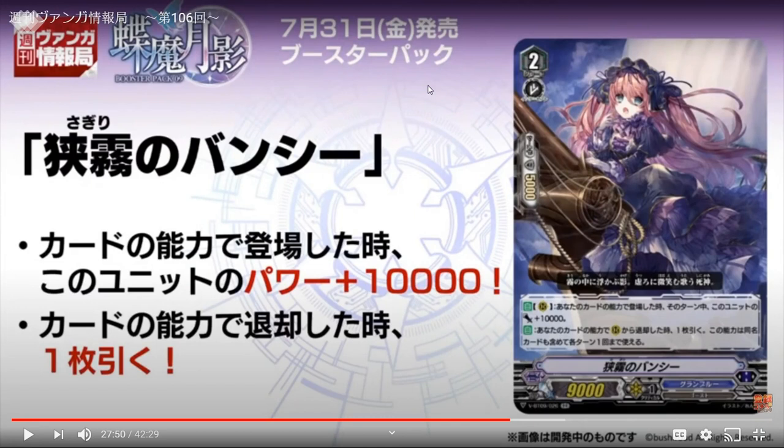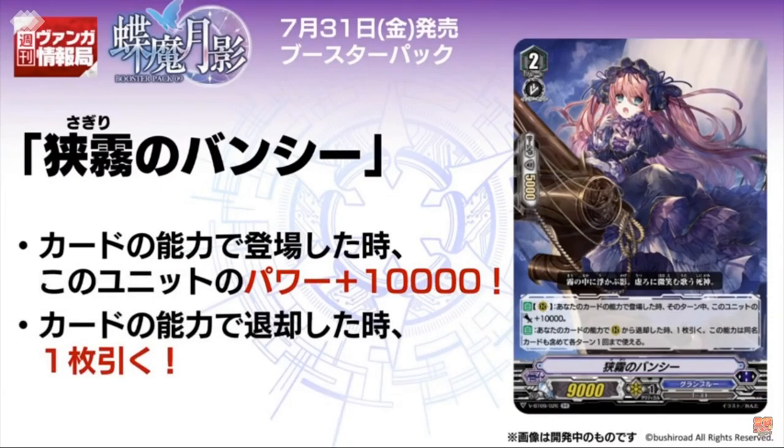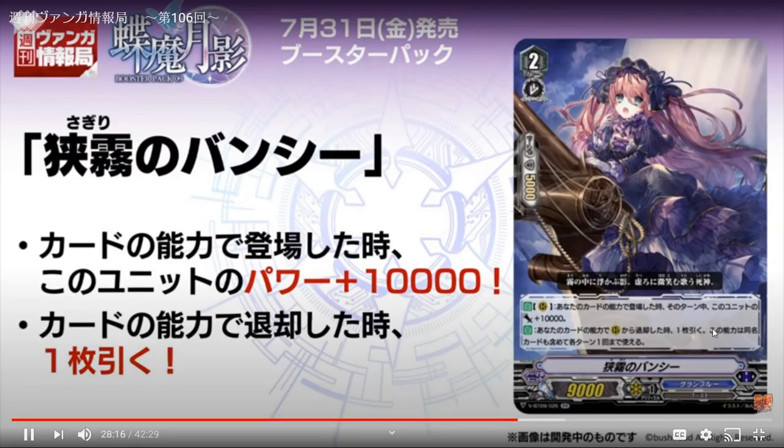The first card they reveal is called Thin Miss Banshee. Her first skill is auto when placed on the rear guard circle from an effect — she gains 10,000 power. Her second skill is when she is retired from the rear guard circle you draw one, but you can only use this effect once a turn per card name — similar to the restriction like Nemain.